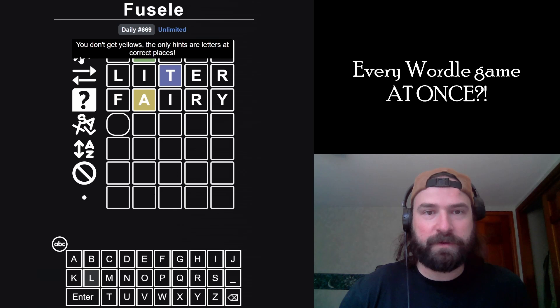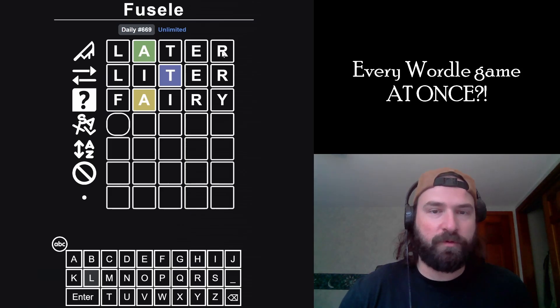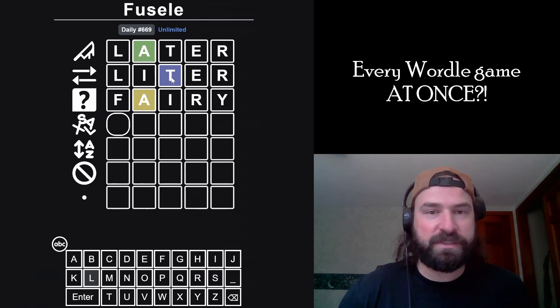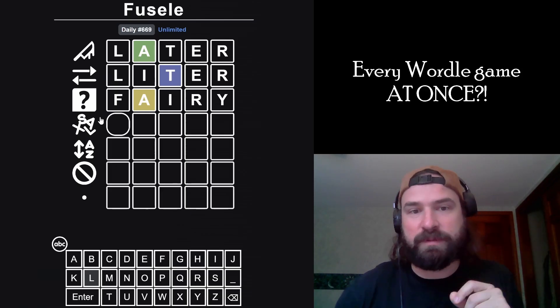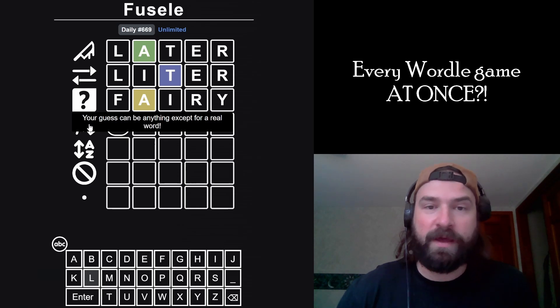Again, on the first guess we don't get yellows — only hints are in the right place. So if any letter was yellow, we wouldn't have known it. The L could have been yellow, and then the coloring is inverse, so we knew a different letter other than T goes in this spot but didn't know which one. It could have been L, I, E, or R. We tried I and R, figured out they're not in the word, so L has to go here. Somehow that went really well.